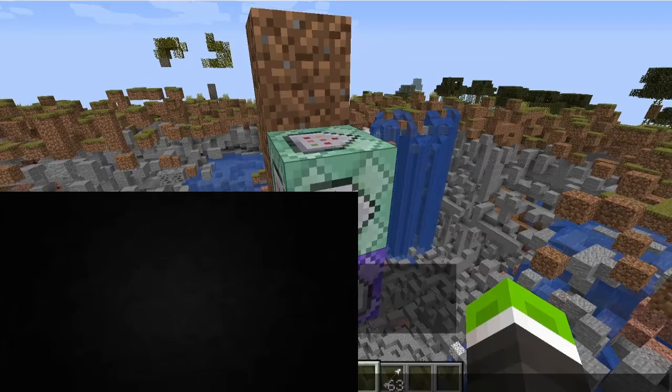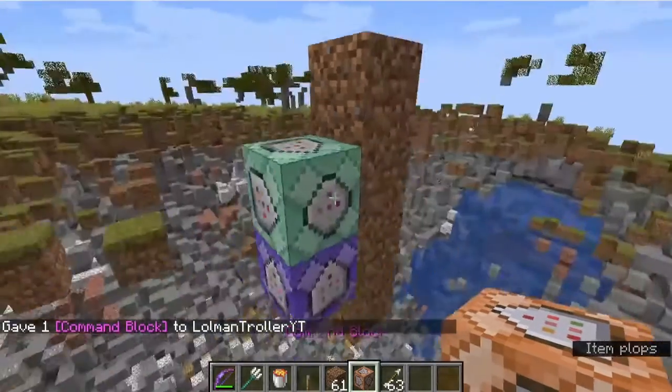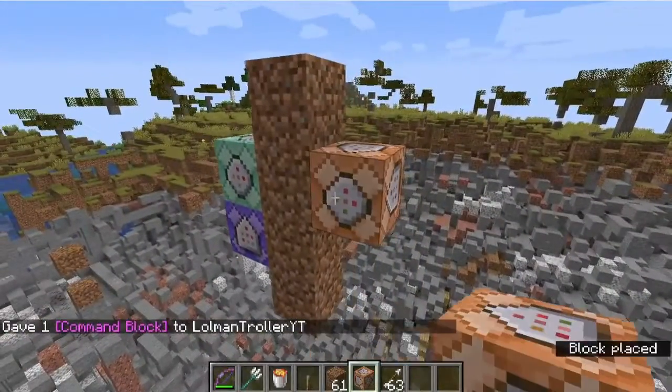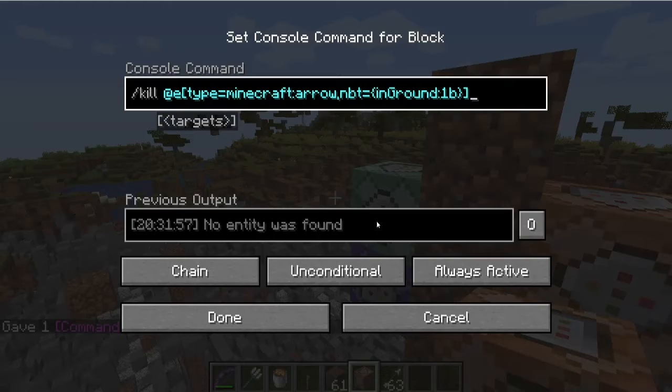Only in creative. Command block. Take this, put it, write this command on screen. You can pause and copy paste it or whatever.